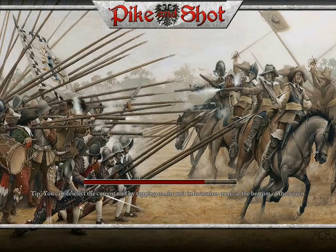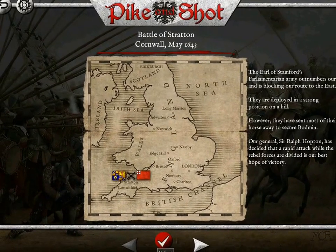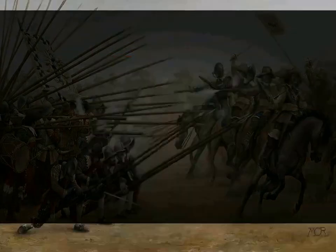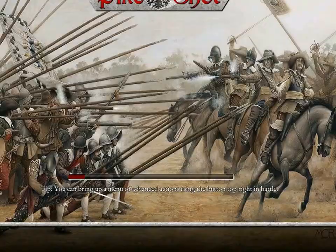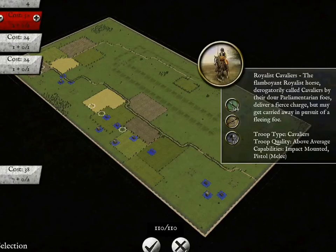Alrighty ladies and gentlemen, let's get right into it. We're going to play the first battle, the Battle of Stratton Cornwall, May 1643. The Earl of Stratton's Parliamentarian Army outnumbers ours and is blocking our route to the east. They are deployed in a strong position on a hill. However, they have sent most of their horse away to secure the border mine. Our General, Sir Ralph Hopton, has decided that a rapid attack while the rebel forces are divided is our best hope of victory. I'm sorry if this is copyright noted, because on my last channel this got copyrighted for the music in it.